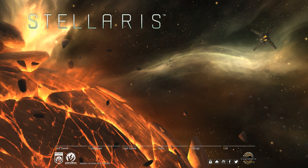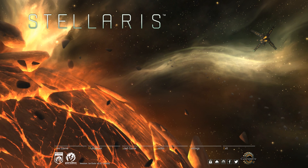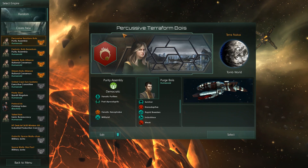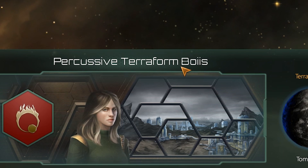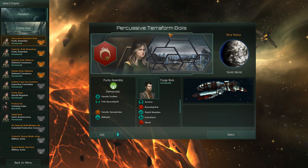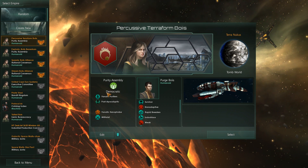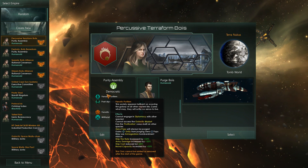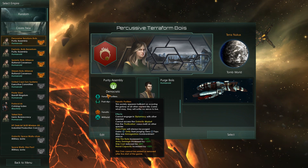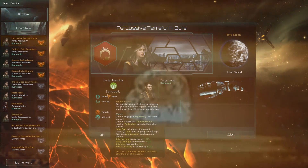We've done a lot of gimmicky playthroughs before and that's not going to stop. Today we're going to do something special — something you probably have not seen before. We're going to do percussive terraforming. What does percussive terraforming entail? Well, it's actually straightforward. First of all, we are a Purity Assemblage, which means we are Fanatic Purifiers. The only reason we are Fanatic Purifiers is very simple: Armageddon bombardment. You can see where this is going.